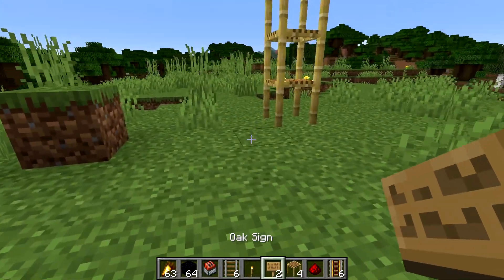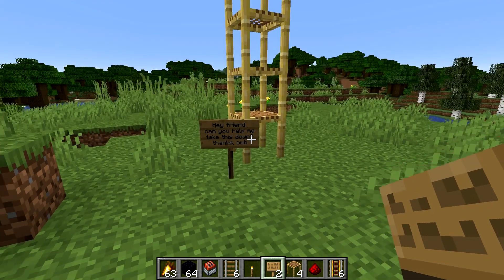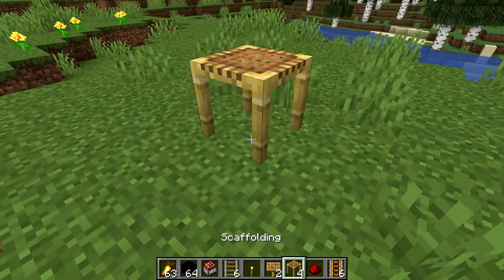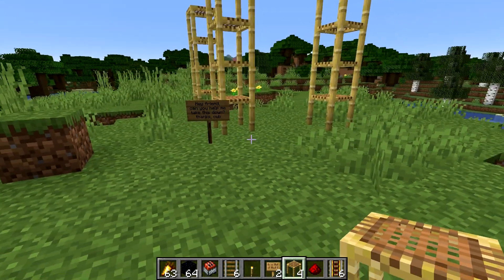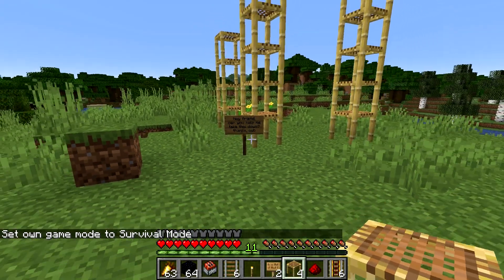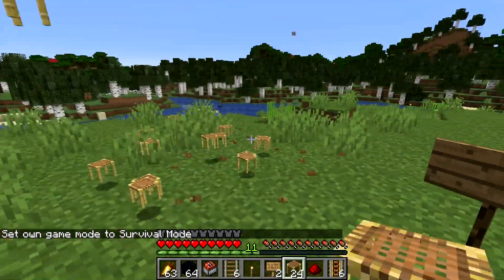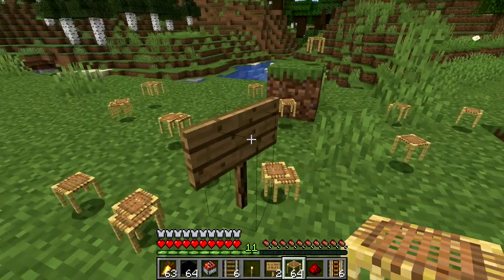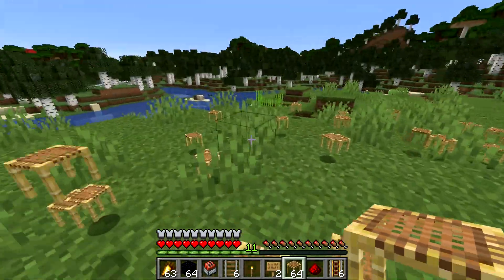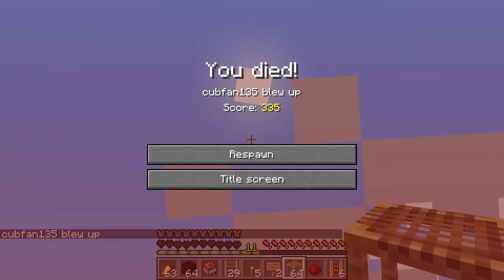All you need now is a sign that says: 'Hey friend, can you help me take this down? Thanks, Cub.' You might want to put down a few more extra scaffolding pieces so it looks legit. Your friend is going to come along in survival mode and think: 'Oh, Cub needs some help taking this down — no problem!' They'll start walking around gathering all the scaffolding, collecting it up, not suspecting a thing. They're probably not even going to look up. And then — boom.